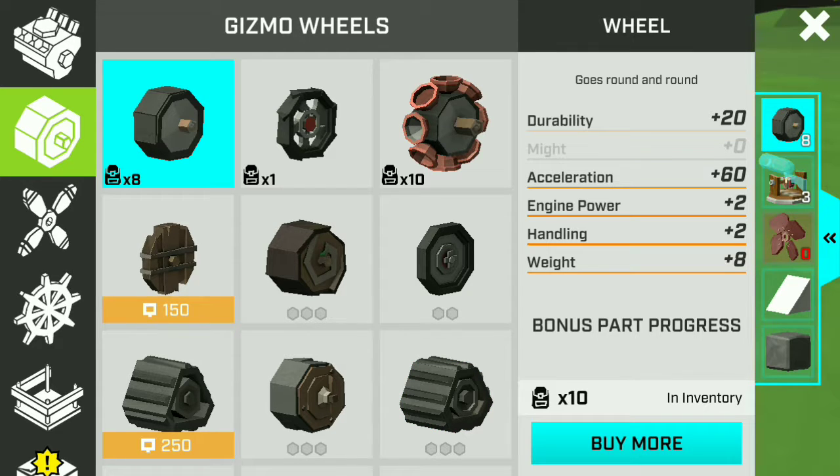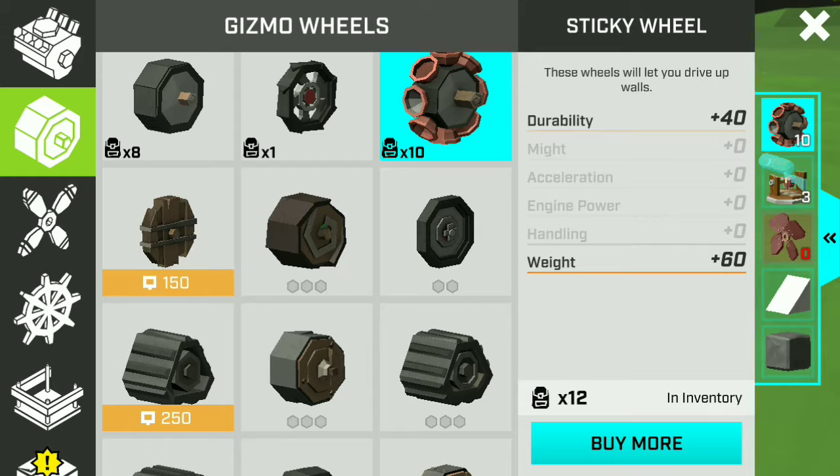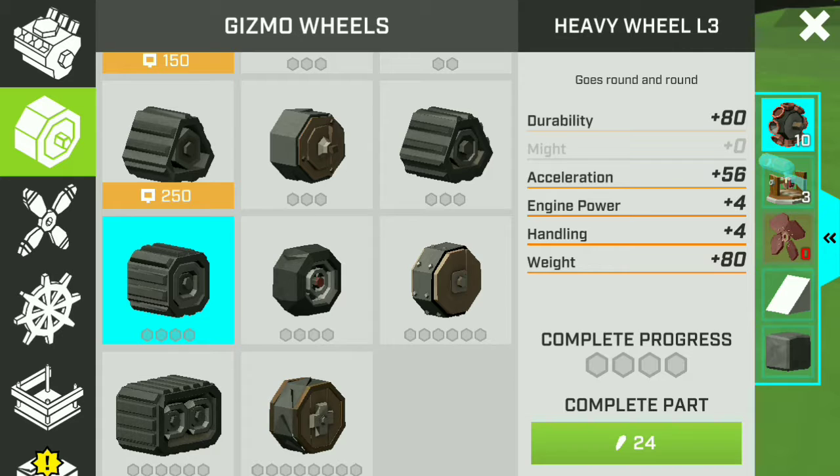We also have the Sticky Wheel, which I think is the best wheel here because on any terrain you can actually stick with every landscape. It's actually good, but the design of the Sticky Wheel I think will not look appealing on every Gizmo you build. That's why they built several types of wheels — not just for functionality but also for charisma points.